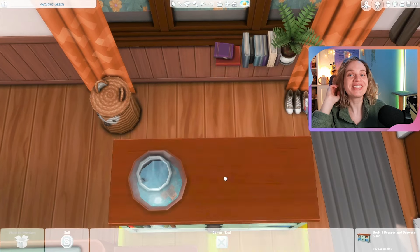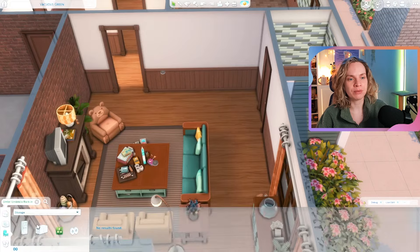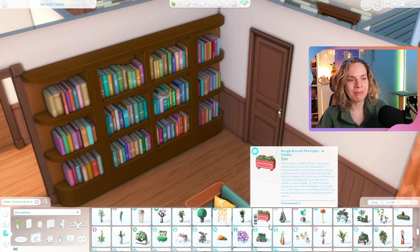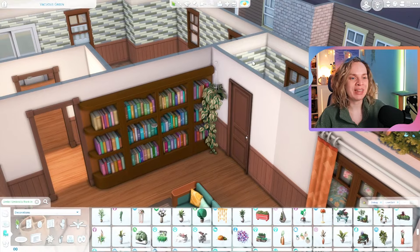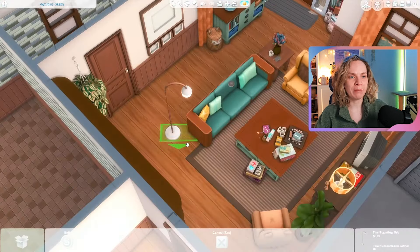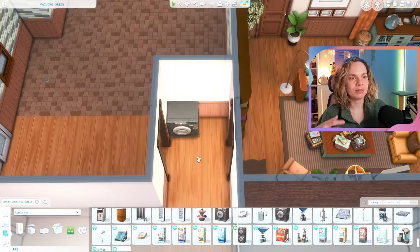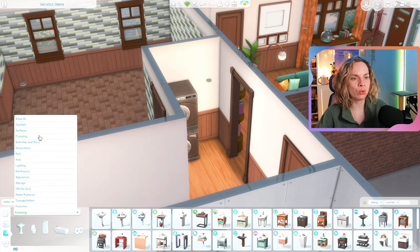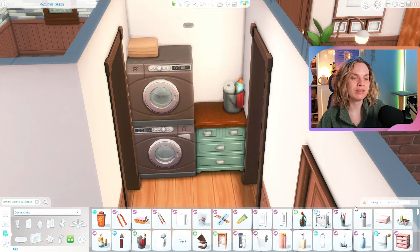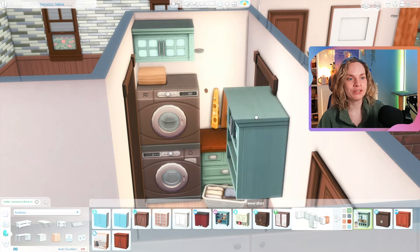I tried to really embrace the matchy-matchiness for this house since I was using so much green and so many colors already. Using the same colors repeatedly keeps it from becoming too overwhelming. I really tried to create a closed-off floor plan — I've been enjoying that lately for Sims homes. It's not considered very modern but it feels more cozy to me.